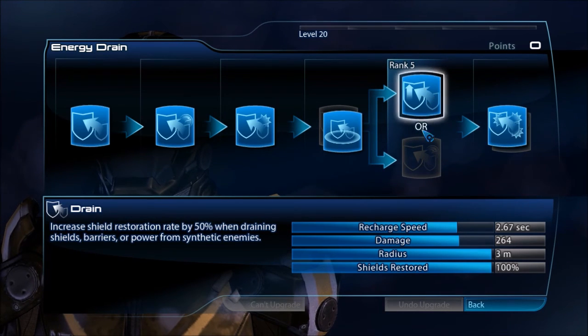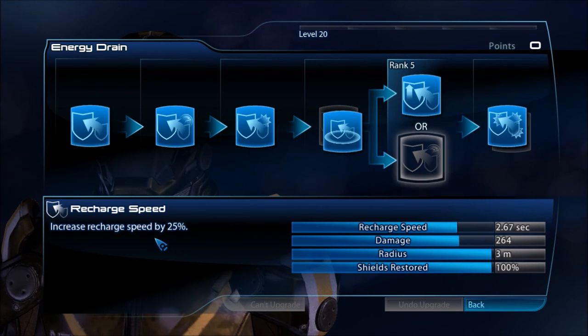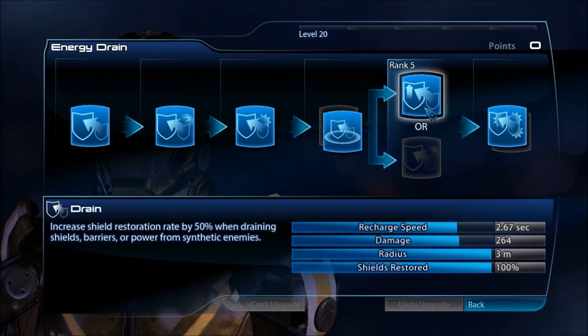Moving on to Rank 5, we have either Drain or Recharge Speed. Energy Drain is one of those powers that has a really fast cooldown — only 2.67 seconds. Investing a point in Recharge Speed, in my opinion, is not really necessary; it's only 25%, so it would be pretty much unnoticeable once you're actually in the game. You definitely want to go with the shield restoration rate here — that's 50%. It's only from synthetic enemies, which limits it a little bit, but it's definitely enough to make it worth it.